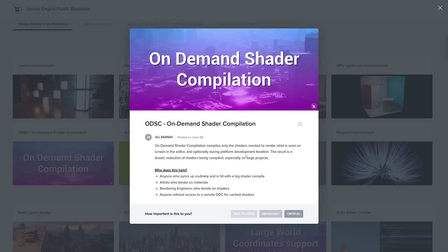Who does this help? Anyone who syncs up routinely and is hit with a big shader compile, artists who iterate on materials, rendering engineers who iterate on shaders, anyone without access to a remote DDC for cached shaders, and also YouTubers who often install assets and then have to wait for shaders to compile over and over again. For most people with a mature ongoing project, you won't have to redo shaders over and over. But for someone like me who creates a lot of new projects just to demonstrate things, waiting for shader compilation has always been infuriating. This is a nice update — by far my favorite.